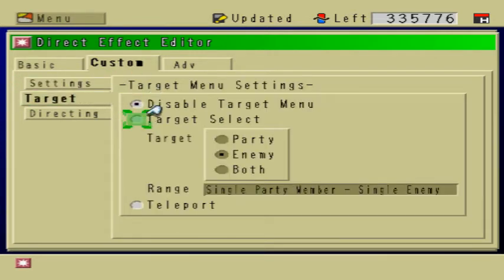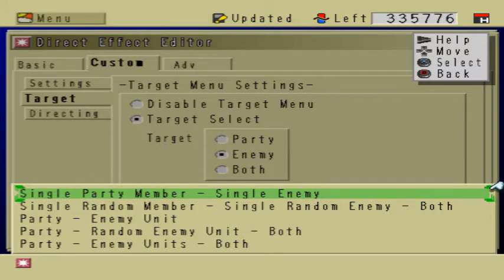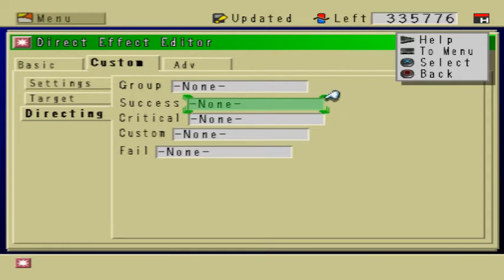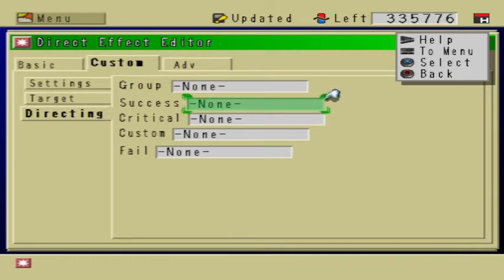Target — the target selected will be the enemy, of course, because you're attacking the enemy. I'm going to keep it very simple here and just make it so that you're attacking a single enemy. Alternatively, you can make it so that weapons attack groups of enemies or a random enemy. But I'm just going to make it a single enemy. Directing — these are visual effects. That's all it is, really. So success would be what happens when you successfully hit a monster — it's going to show you a visual effect. It's optional; you don't really need it. It doesn't influence the functionality of the battle system, so you can keep it at none.